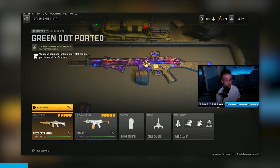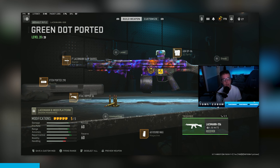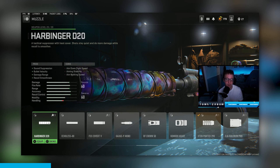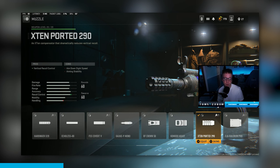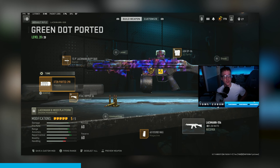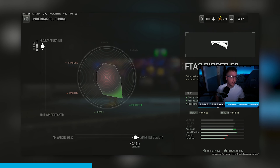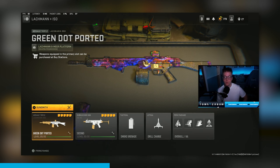The loadout I was using was the Lachmann 556 and the ISO 45. For the Lachmann build: I was using the Harbinger D20 muzzle for extra bullet velocity, though I keep switching between that and the X10 Ported which gives more recoil control — it's a catch-22 and comes down to preference. Tuning is recoil and recoil. Lachmann Wrap barrel for recoil and damage range, FTAC Ripper underbarrel for the most recoil control, 60-round mag, and the AIM OP-V4 optic tuned to aim-down-sight speed and close.